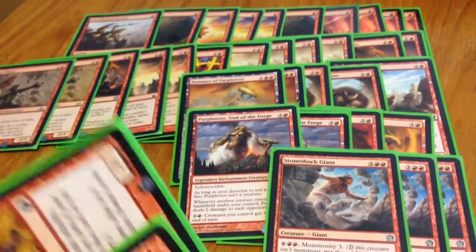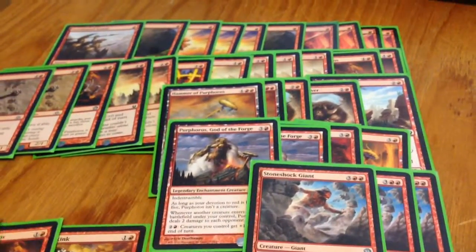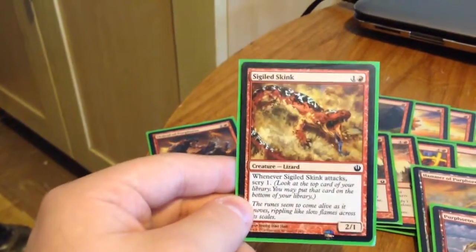I'll also point out some of the cards I swapped out for Purphoros and the Hammers, and I was also missing a card from this deck. One of the swapped cards would be another Stoneshock Giant, one would be another Rage of Purphoros, and one would be a Sigiled Starfish — well, a Sigiled Skink — for that 2/1 Scry every time it attacks. Some people don't like it, but I think it's quite cool.